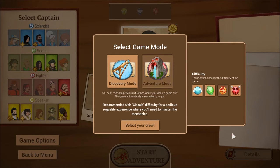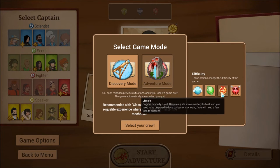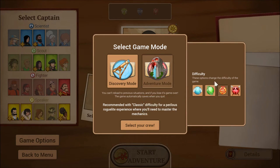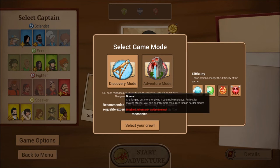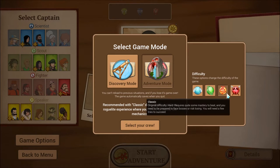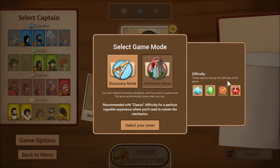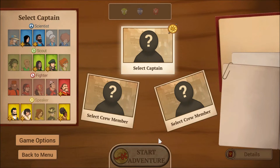You have some difficulty options. Classic difficulty is the normal, original difficulty the game was developed for. There are easier versions that disable achievements, and then there's a harder one. I've played through and beaten the game twice on Classic, so I think Classic is pretty good.